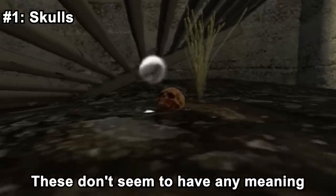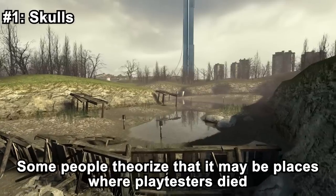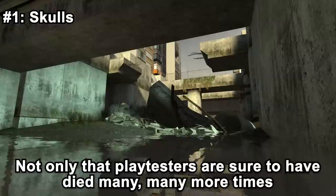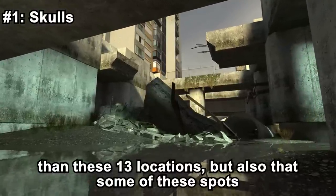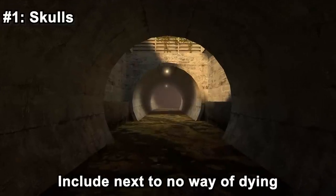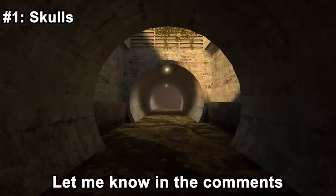These skulls don't seem to have any meaning. Some people theorize that they may mark places where playtesters died, which is highly unlikely — not only because playtesters surely died many more times than in these 13 locations, but also because some of these spots include next to no way of dying. What do you think these skulls mean? Let me know in the comments.